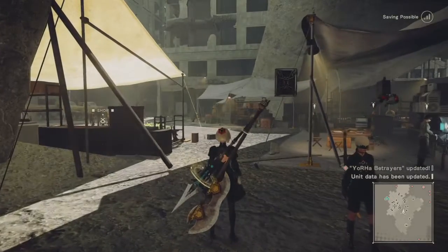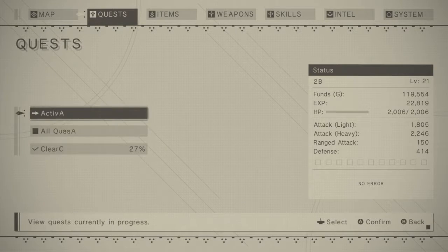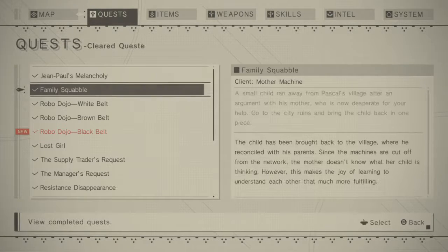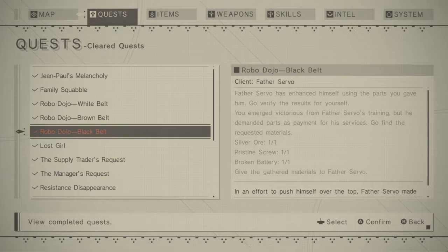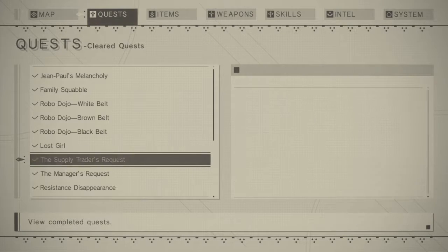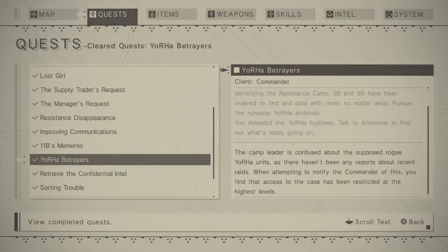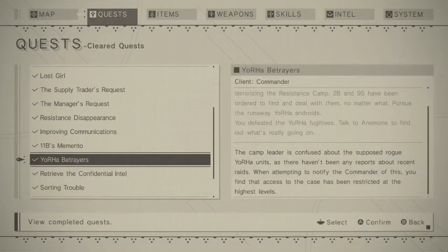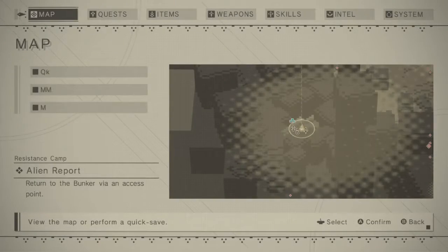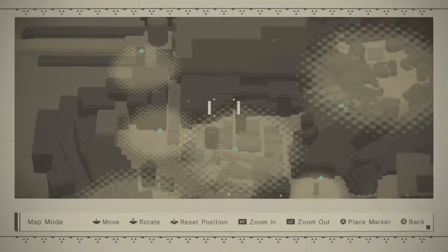Well, we're done. Unit data updated. Is that it? I guess that's it. It's cleared — Black Belt. One-sided promise about a rematch. It was Yorha Traitors. Fine access has been restricted at the highest levels — I mean, it's the commander. Unless there's a level... well, I guess the council. The supposed human council would be the next level. There's still a speed star. All these dumb things.